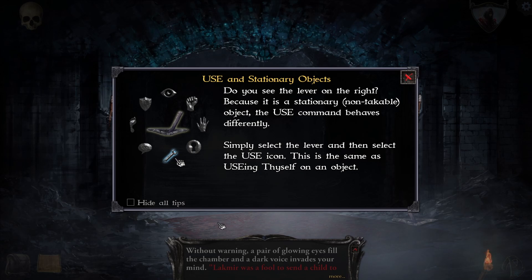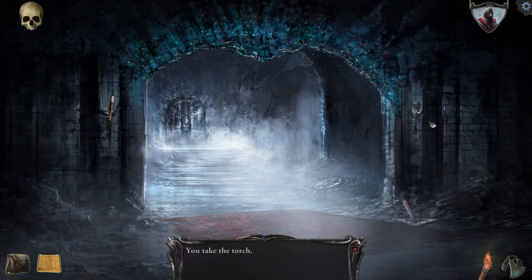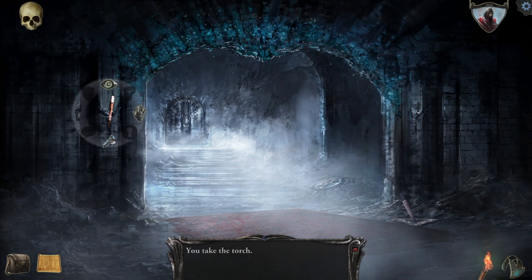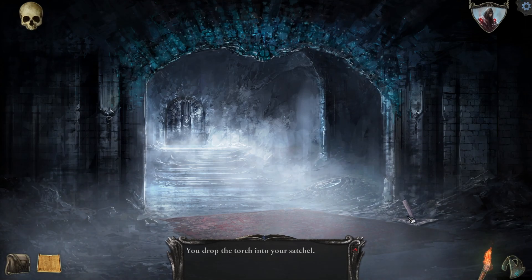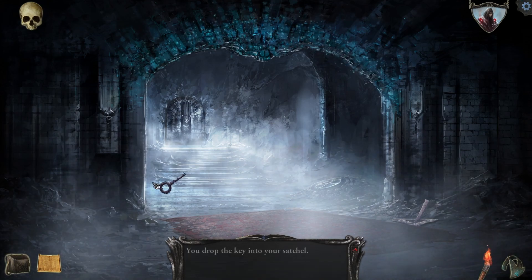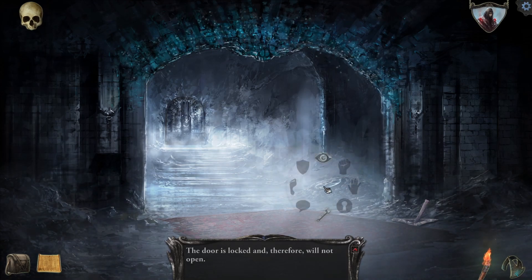Use on stationary objects — do you see the lever on the right? Because it is a stationary, non-takeable object. I just took it. Oh, that was a torch. Where's the lever? Oh, the lever's on the ground. The door is locked and therefore will not open. I have the key.